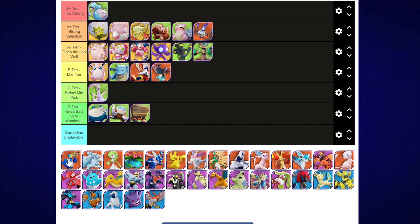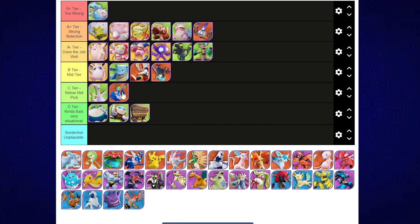Cramorant is probably just a below-mid pick right now. Although Cramorant can do some work and is fairly decent in lane, it just drops off late game. The Unite move being static for too long in this meta isn't a great idea — mobility is really valuable right now. So I'm going to say below mid.